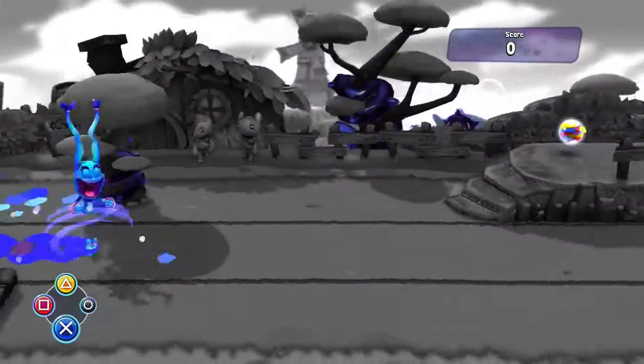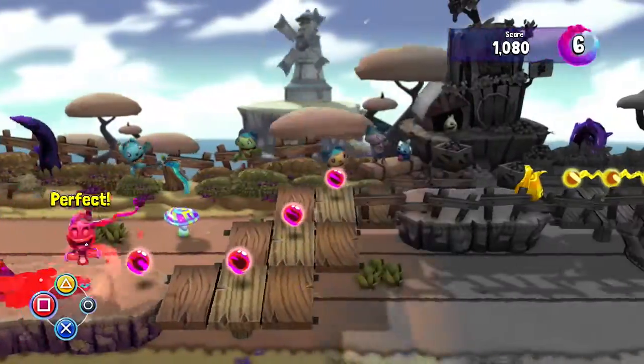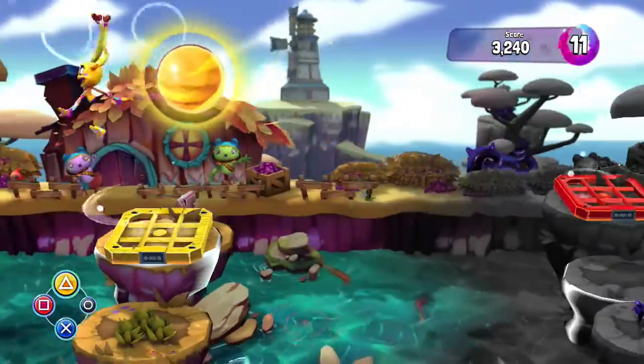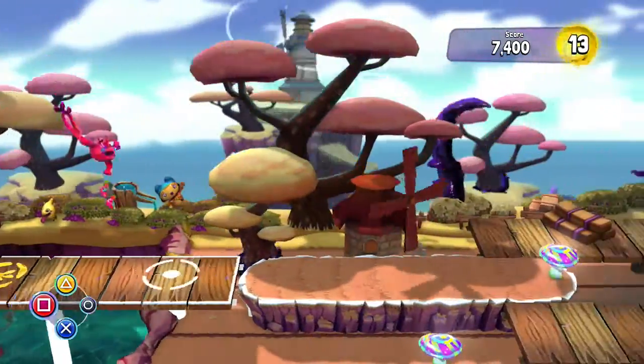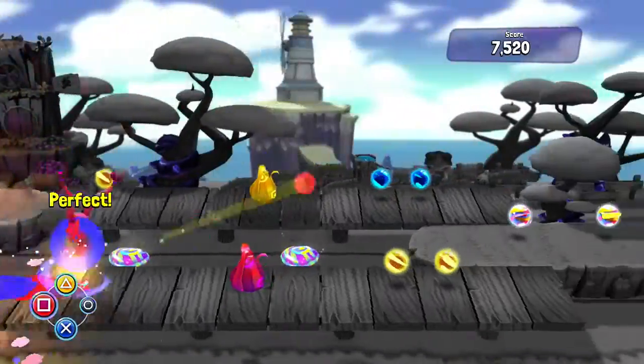Hi guys, this is SuperU3 and today we are playing Colour Guardians and we are going for the One Track to Mine trophy. All you have to do is make sure you are not the same colour as the jellies that knock you backwards. So just change to a different colour and you'll be fine.